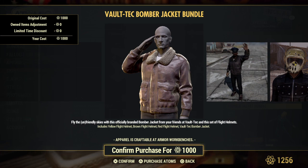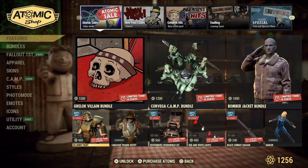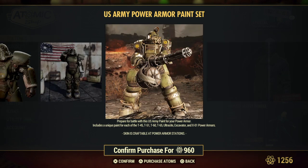Reading skills — sorry, we're doing homework at the moment too. U.S. Army paint for your power armor. Goes through your T45, T51, T60, T65, Ultrasight, Excavator, and XL1.